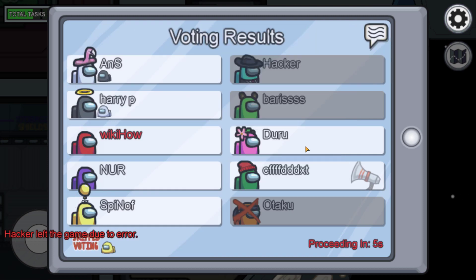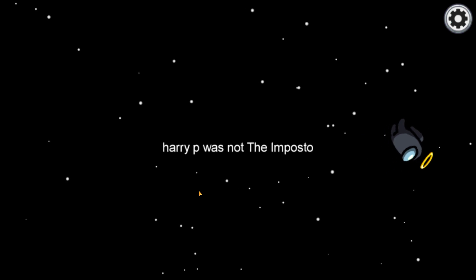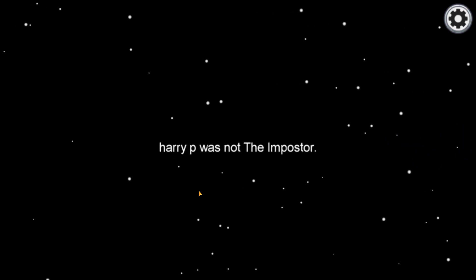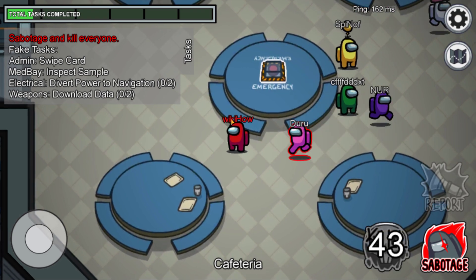Imposters can also participate in these discussions and attempt to trick the crewmates into voting to eject one of their own. Once a player is ejected, it's revealed whether or not they were an imposter. If any imposters remain on the ship, the game continues.